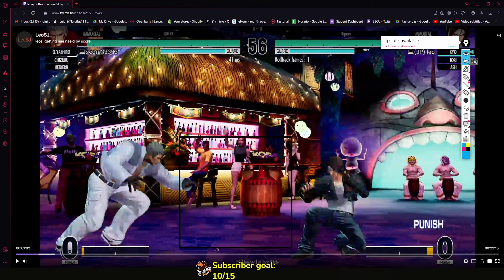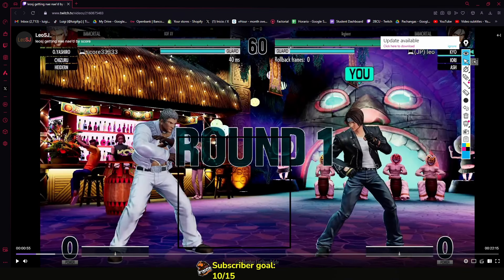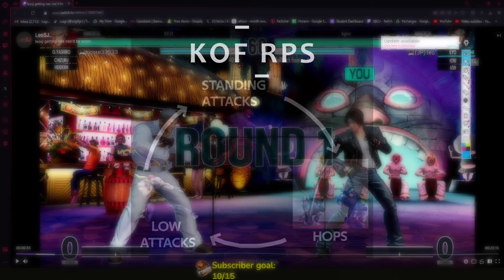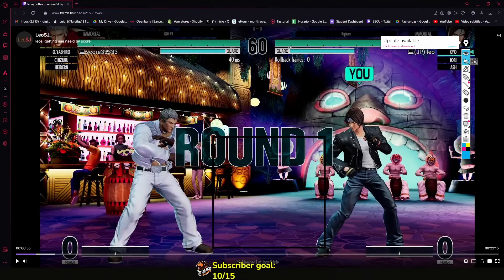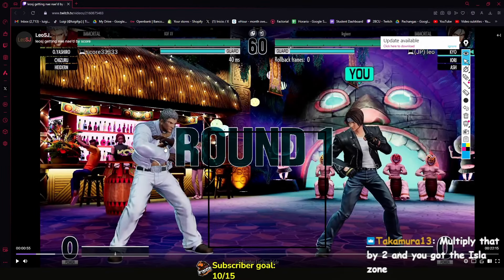The KOF zone is like around here — let me put it around here. Inside this little box that you're seeing right here is where the classic KOF RPS happens: low beats standing attacks, standing attacks beat hops, and hops beat low attacks. The interesting thing is that you don't have to be inside. You can also just stay outside of it and play more reactively.